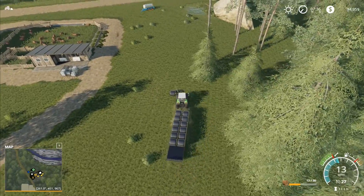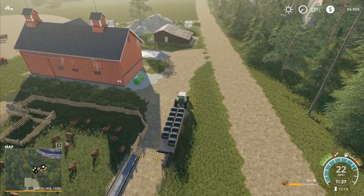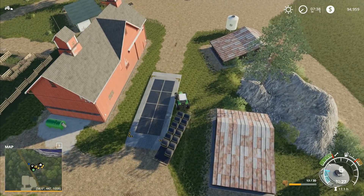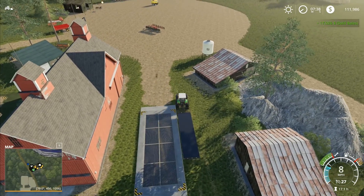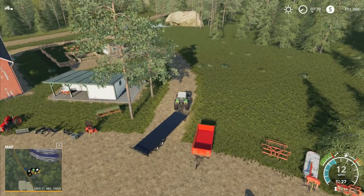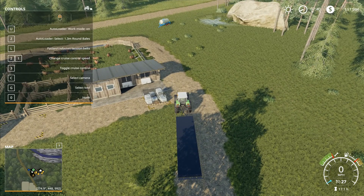Next time we go and sell the bales at this field we'll get even more than this time, which means even more money. I'm not going to bother unloading this smaller load. I'll drive up alongside it, press U to stop loading, press B to bring them out to the side, then press Y — there we go, another 17,000 in sold bales. This sell point doesn't unload all the way, so you have to unload the bales onto the sell point to get it to work. Fantastic chunk of money.